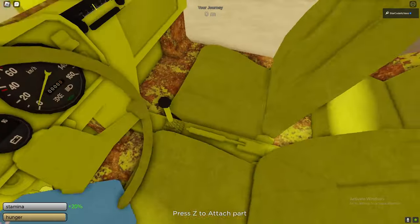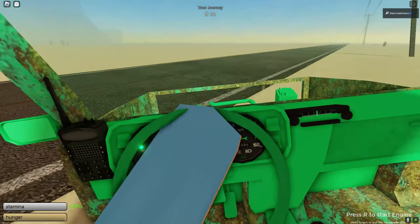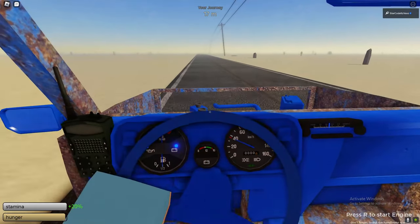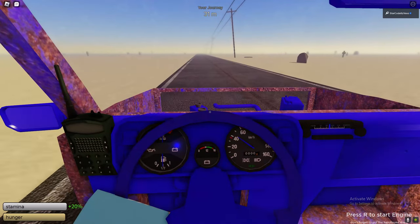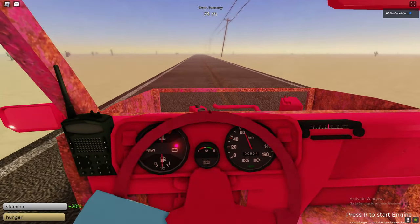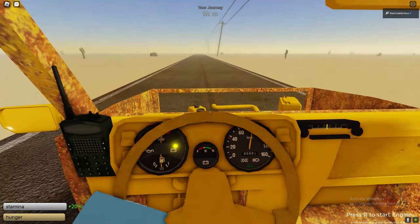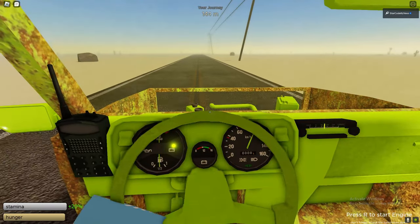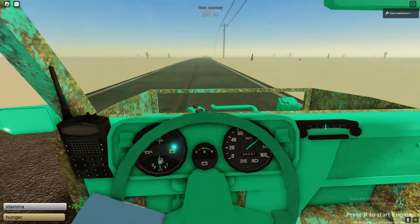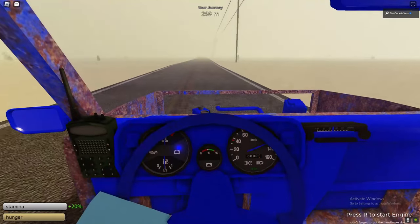We got no engine in our car and we are moving as you can obviously see. I'm pretty sure we might go infinite speed here. As you can obviously see, the speed is just going higher and higher. Look at the speed guys, this is crazy. We might be able to complete the game by doing this glitch. This is actually kind of mad. Look at the speed right now, it's going faster and faster.